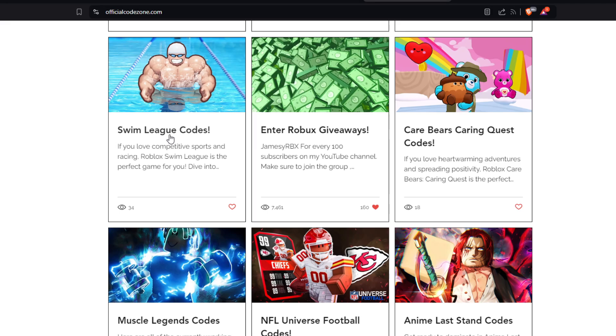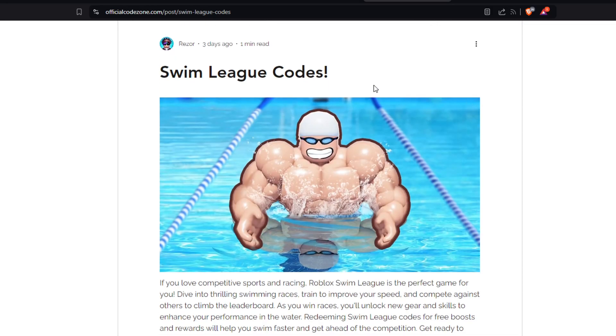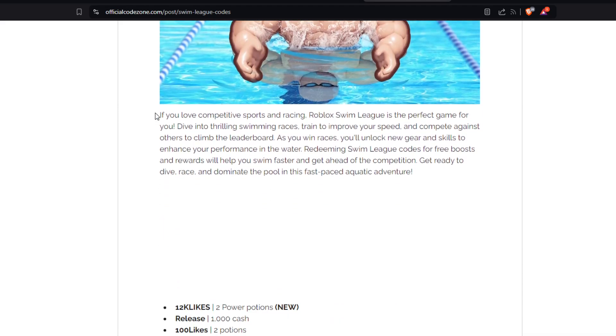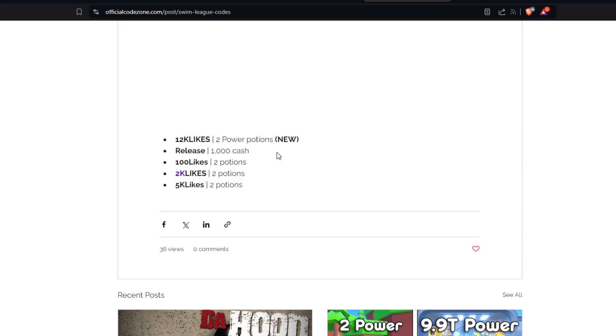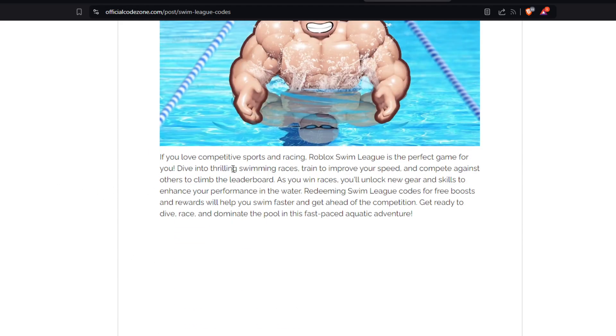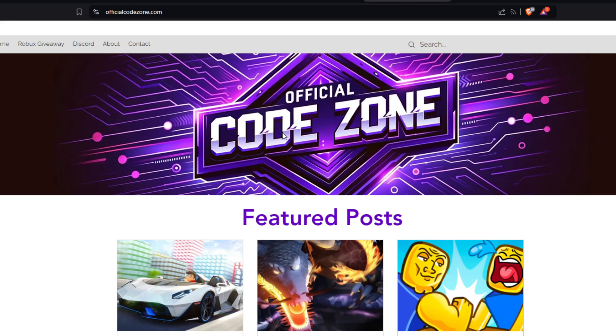Let me show you how it works. Click on the post for the game you want codes for — for example, Swim League. You come over here, it shows the name of the game, and if you scroll down you'll find the working codes. You can simply copy the codes and paste them into the game. Once you do that, you can enter and get free items like two potions. It's so easy and awesome.